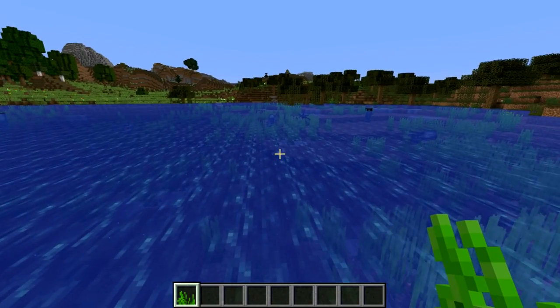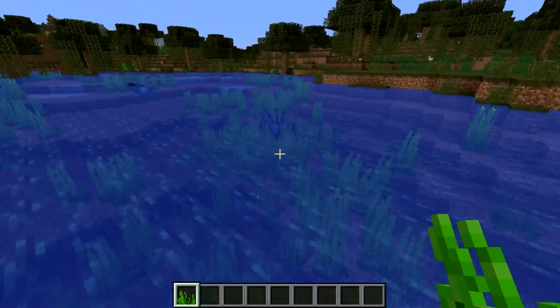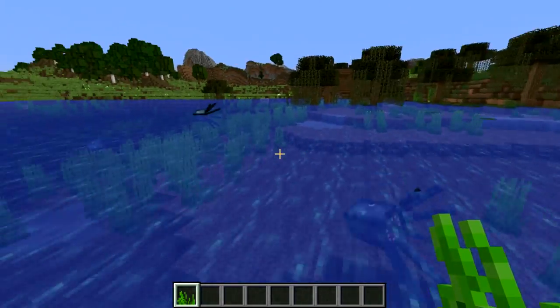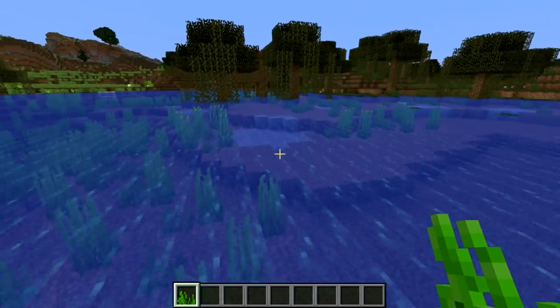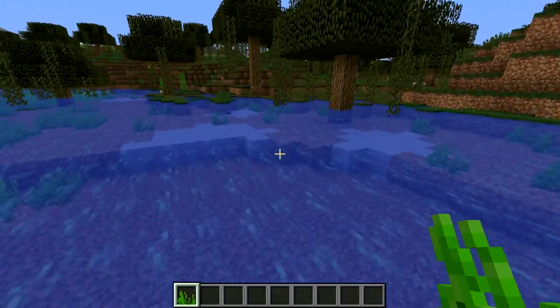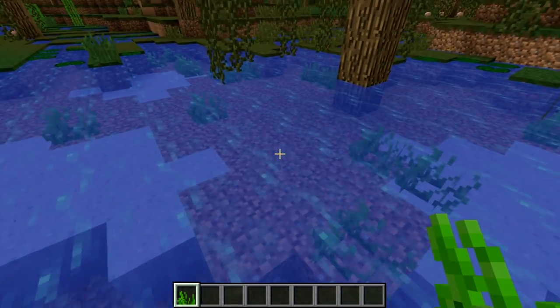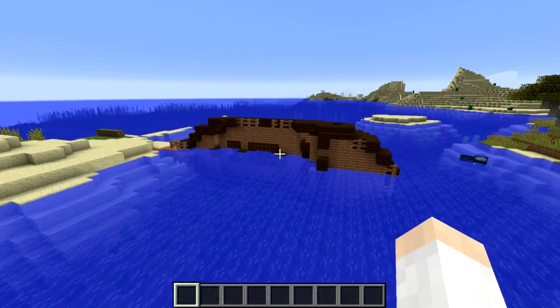There are also world generation changes in this snapshot. Seagrass will now generate in swamp biomes, as you can see here. Seagrass itself also no longer needs a block above it to be placed in water, so you can place it in one-block-deep water.